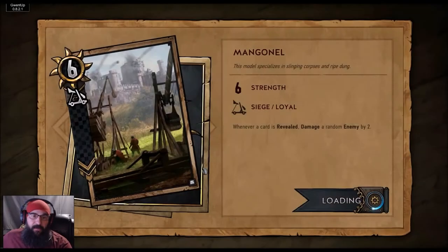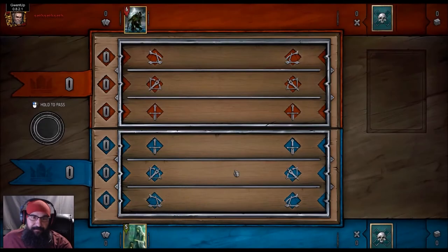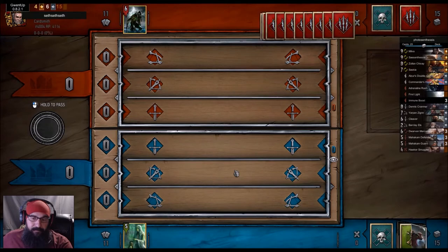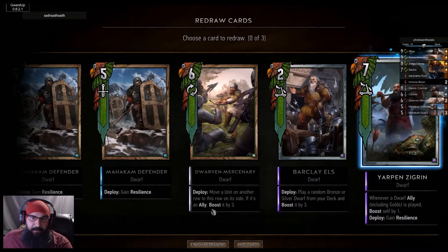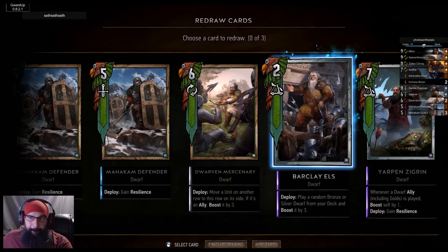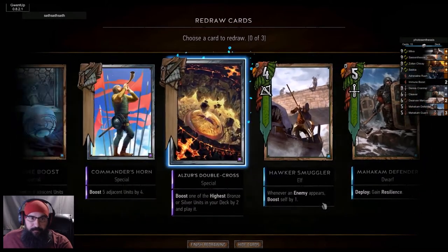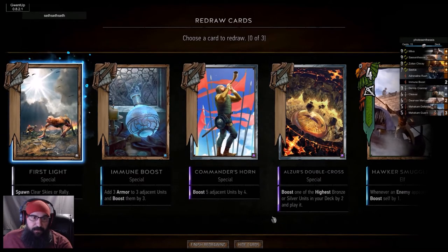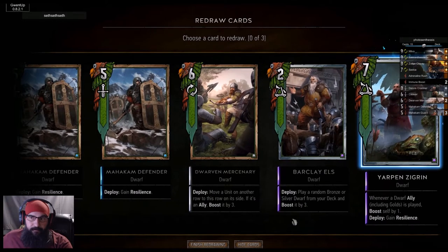Found opponent quick. First Photosynthesis okay. We got a first light - that's good. Smuggler we could use as bait, Yarpin's in hand, Barclay we can keep - it might lock something. We got Commander's Horn, immune boost is good as well. I think this is good.